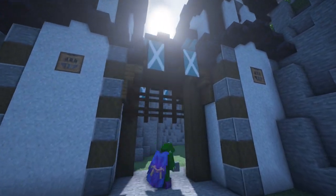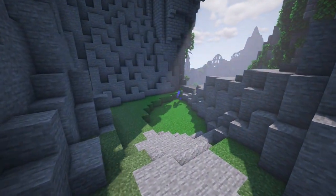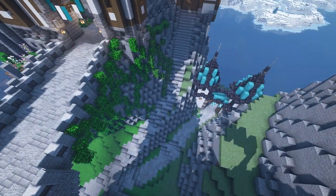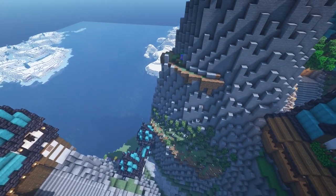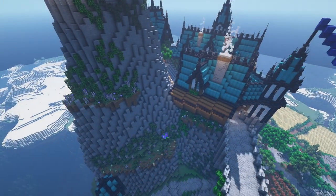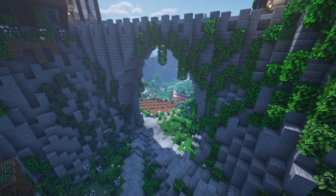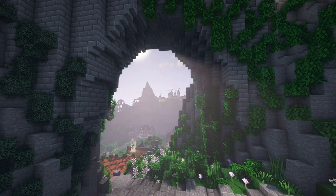Wrapping up the gatehouse, I started connecting up the road to the path that leads up to the castle and really naturifying this mini valley. It's been sitting here bare for months and months on end, and there's something really satisfying for me to go back and deck out these areas I've been neglecting for so long. I stuck to the theme of using pink flowers and some of the azure bluettes. The other tall flower option is the rosebush, which would contrast way too much with the teal color of the warped wood roof.